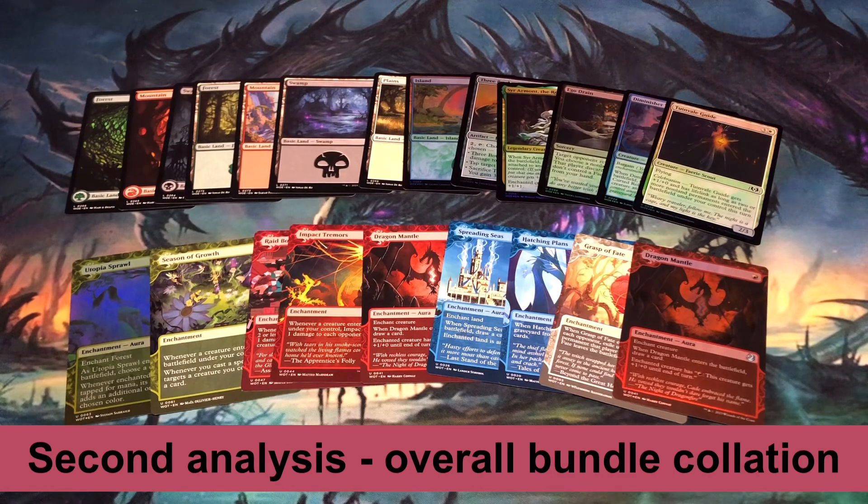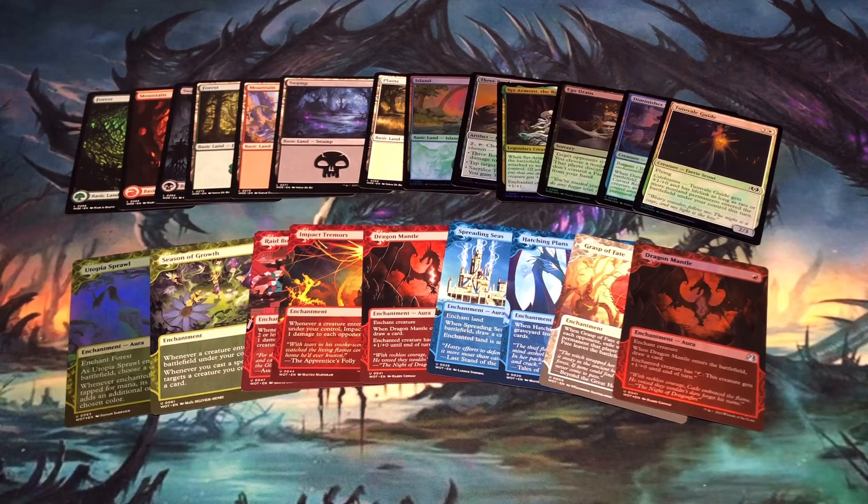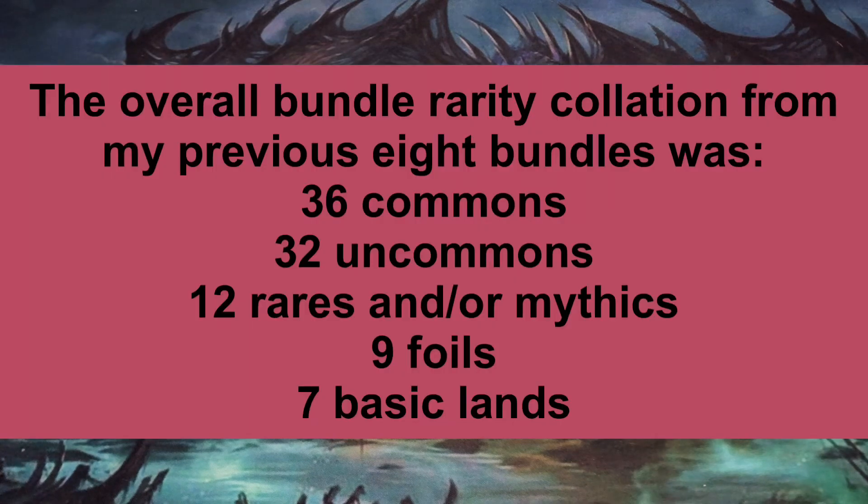Next I'll compare the overall rarity collation in bundles. After opening bundles from the past eight standard sets, the overall rarity collation of the 96 cards in each bundle averaged 36 commons, 32 uncommons, a combination of 12 rares and mythics, nine foils, and seven basic lands.